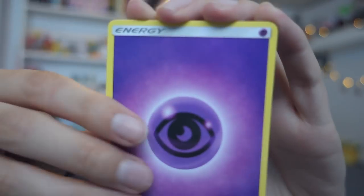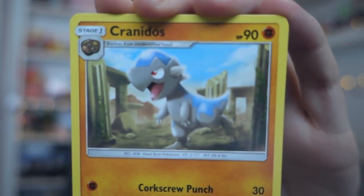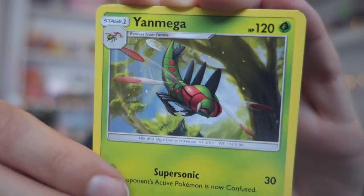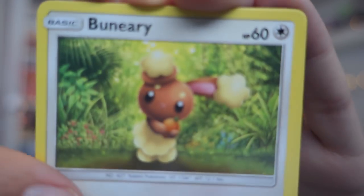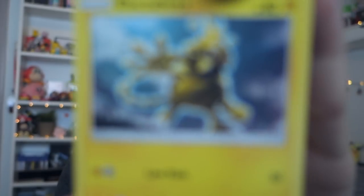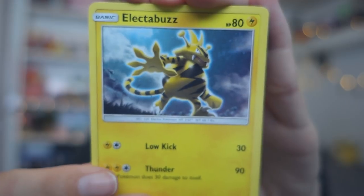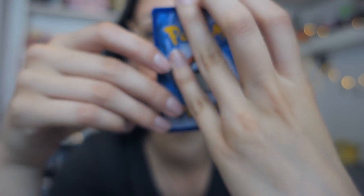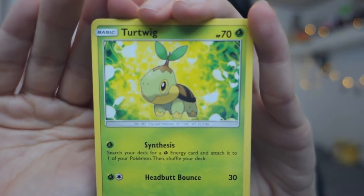Then we have Snorlax and oh, it is Toxicroak — very colorful cards, I like the colorfulness I've seen so far. That's good. Next Giratina pack, starting out with yet another Psychic Energy, then we have a Cranidos — cute. Volkner, Yanmega, Bonsly — look at that, it's holding a little berry! Electabuzz. Then we have a Turtwig — this is just a regular artwork on a background, I hate it when they do that.